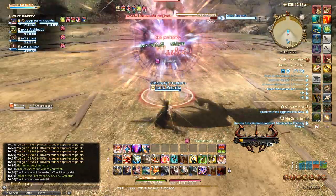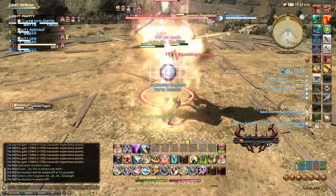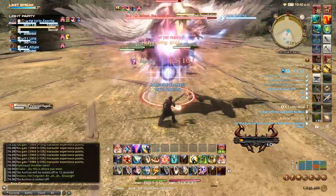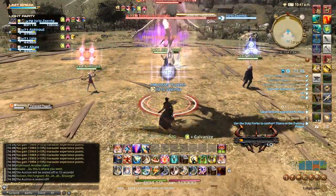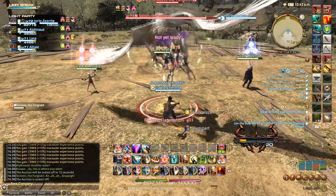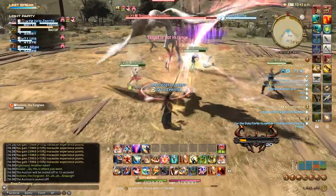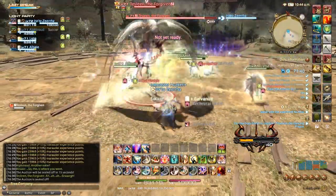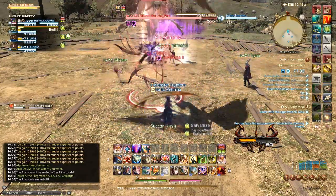Skold's Bridle is the boss's party-wide AoE attack, so healers be ready. When the boss casts Fevered Flagellation it's going to mark each party member with a number of spears above their head, going from one to four. This indicates the order in which the boss is going to dash at each player starting from one to four. Position yourselves so that the boss does not dash through more than one person at a time to help reduce damage.